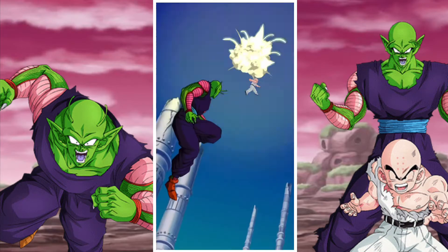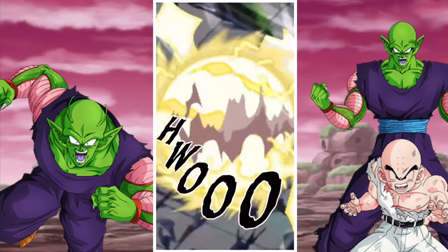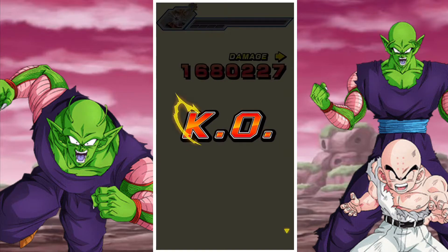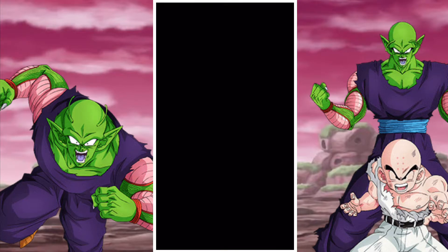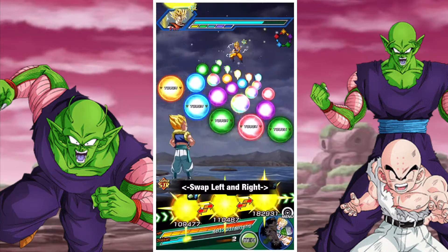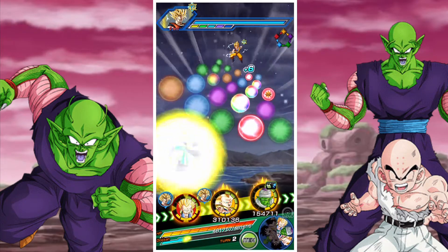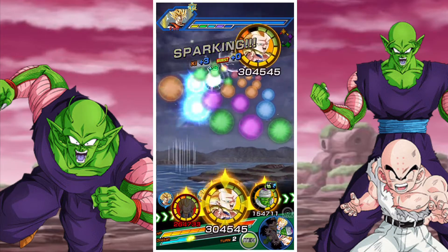Their defense is quite high. Having that additional attack would push it a little bit higher, but it's really up to you. I think criticals are the best way to go, but if you want to go for additionals and just make them as big a bunker unit as possible for the Heavenly Events category team, then you're welcome to do that. There's no real problem with that.